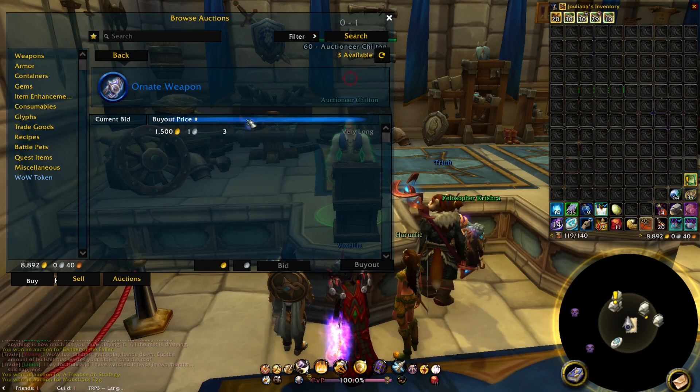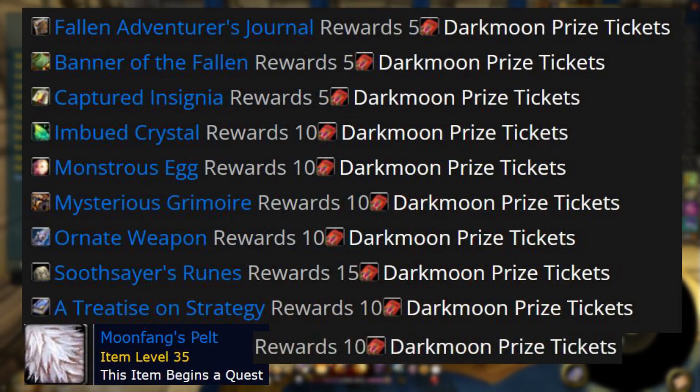The list of these items are: the Fallen Adventurer's Journal, Banner of the Fallen, Captured Insignia, Imbued Crystal, Monstrous Egg, Monstrous Grimoire, Ornate Weapon, Soothsayer's Runes, A Treatise on Strategy, and Moon Fang's Pelt.